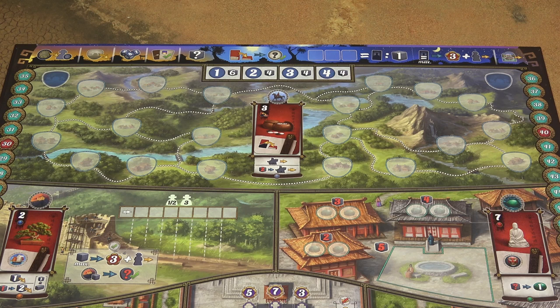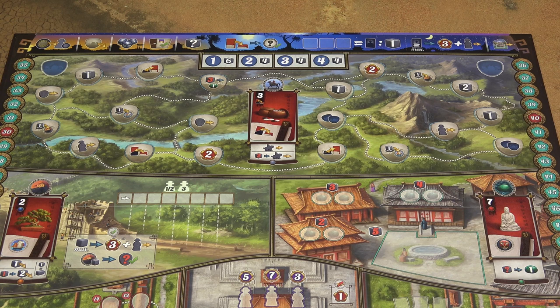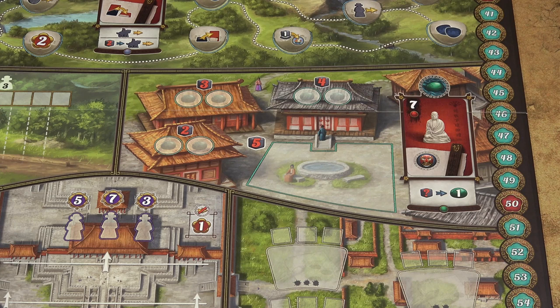Shuffle all the travel tokens and randomly place one token face up on each city on the travel location. These are special bonus travel tokens and if this is your first game, I would recommend not to use them at all. When you place a travel token on each location, stack the remaining travel tokens on these spots face down.